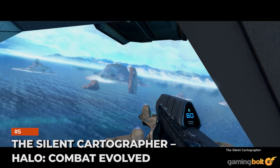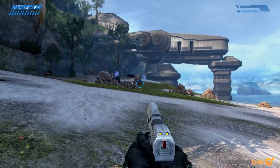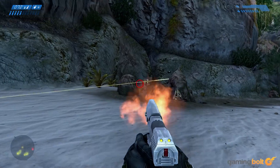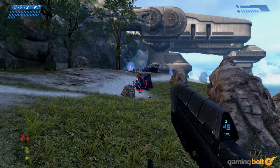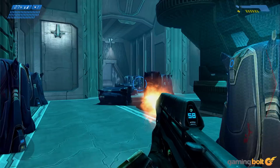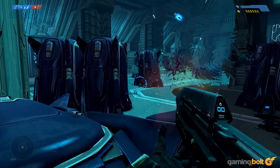The Silent Cartographer — Halo: Combat Evolved. The Silent Cartographer sees Master Chief and UNSC Marines dropping down on the Ringworld's beach, immediately devolving into a battle against the Covenant as you storm the front before commandeering a Warthog. Eventually, the player needs to return to unlock the Forerunner facility, tackling Hunters and camouflaged Elites in the process.